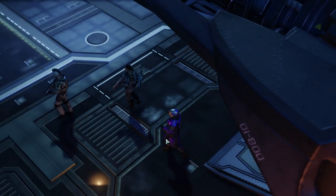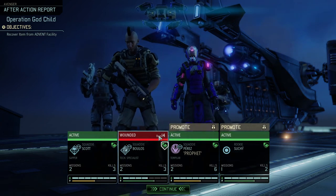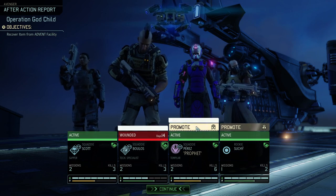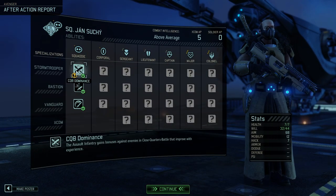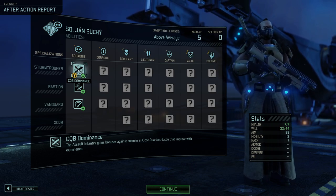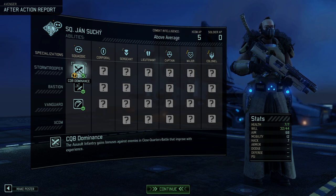Here they come — the heroes of the day. 14 days wounded for him, that's a long time. But we've got a corporal, and we've got a new squaddy. Let's see what our new squaddy is — an assault infantry. He has Close Quarter Battle dominance. The assault infantry gains bonuses against enemies in close quarters.